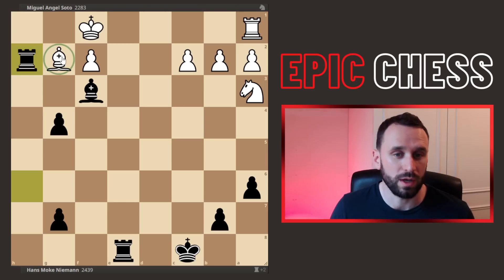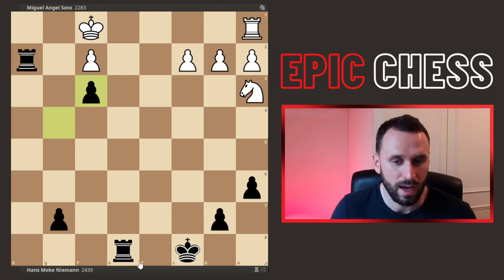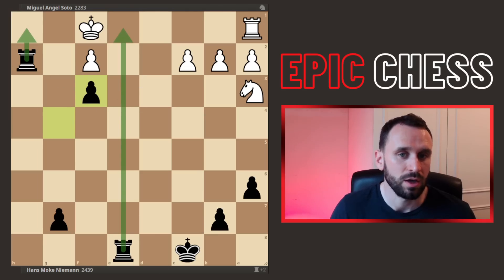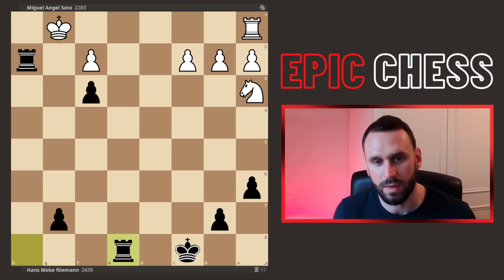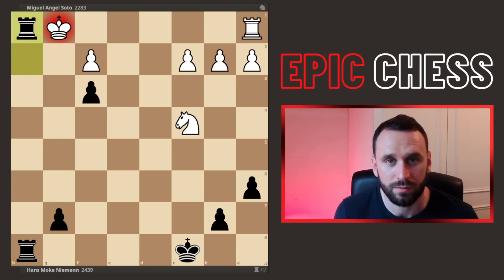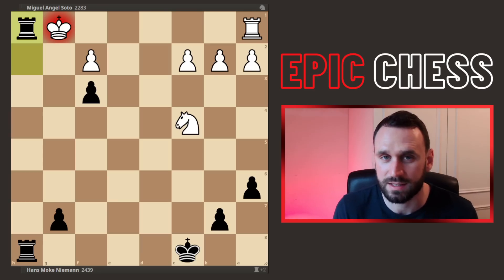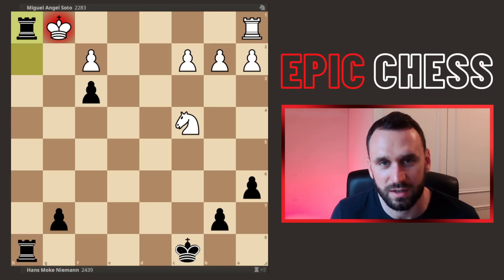Why the resignation? Well, you're threatening to win a piece. If you capture, pawn recaptures, you're completely boxed in and checkmate is coming. The only way to stop it still leads to doubling again, and you just can't stop the mate being delivered. This is a sample finish. I hope you enjoyed this one. If you want to see another fascinating Hans Niemann game, check out the video on screen. Thanks for watching and see you soon.